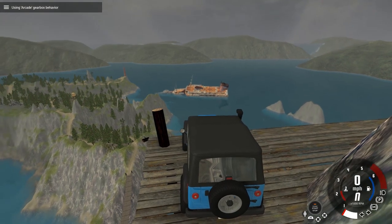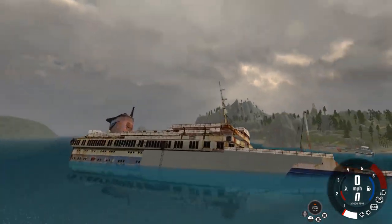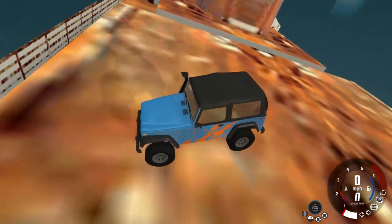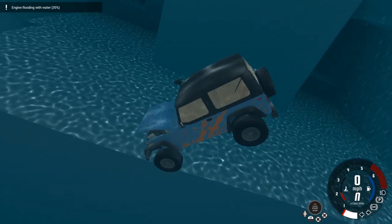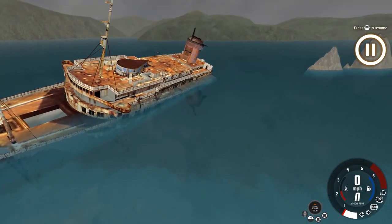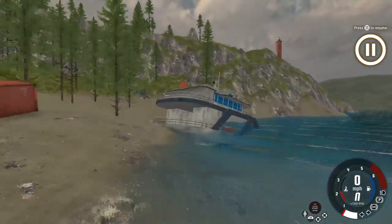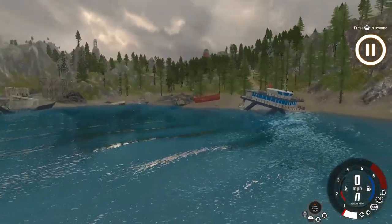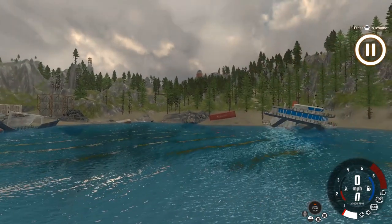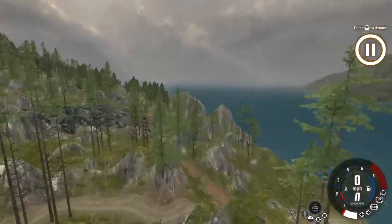I kind of want to go look at that shipwreck over here. That thing is huge — bigger than the other one for sure. Oh my god. Can I drive on this? No — fall right through it of course. I guess it's just a set piece for the background, but it's still pretty cool; it really adds to the feel of this map. There's another one right here sinking — literally every single boat that gets close to this island just sinks. That's awful. I love it though.